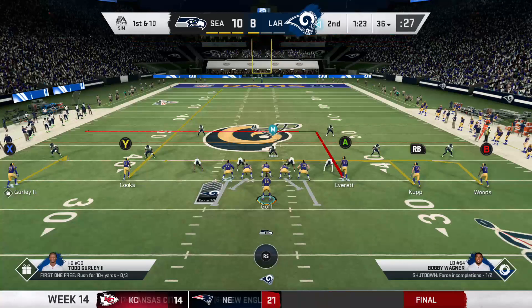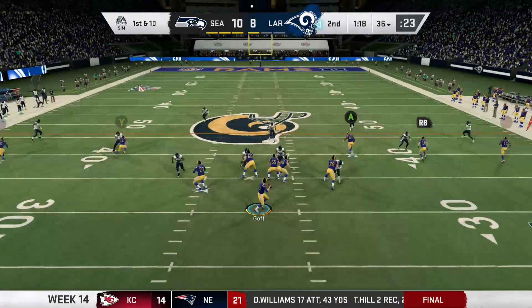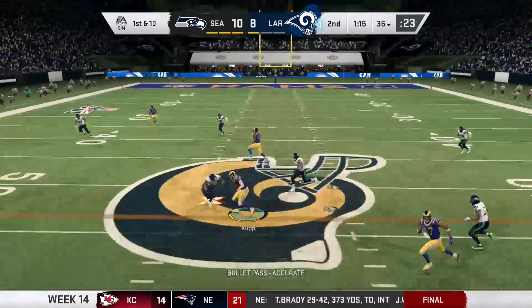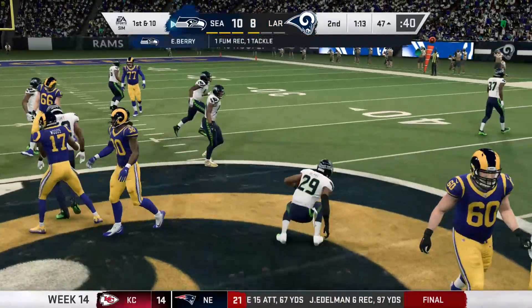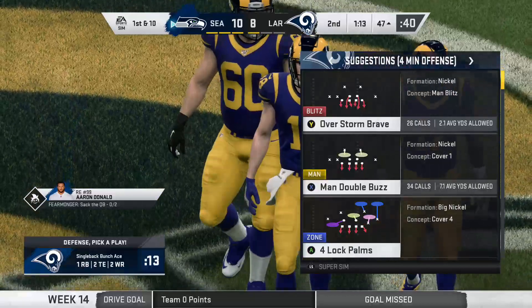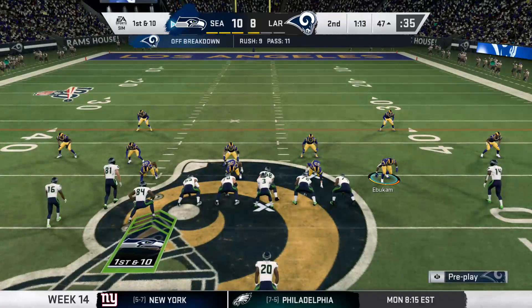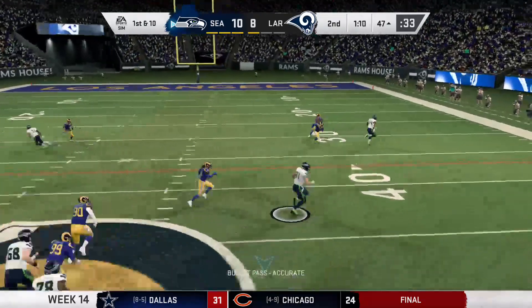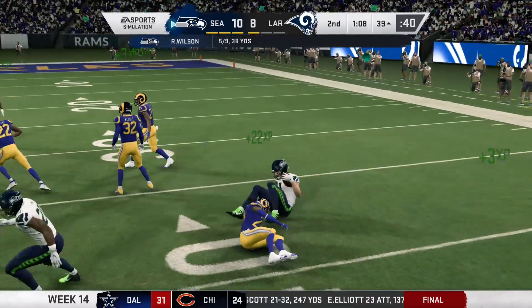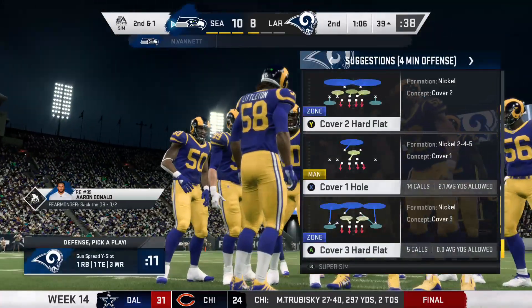That's what you get, Seahawks — now we're going to shut you down. All about timing on that short slant. That was timed up so well — the route, the throw, touchdown. They go for two and convert, taking an 8-7 lead. How does the kickoff unit send this one away — fielded in the end zone and no run back. Seahawks, prepare yourselves.